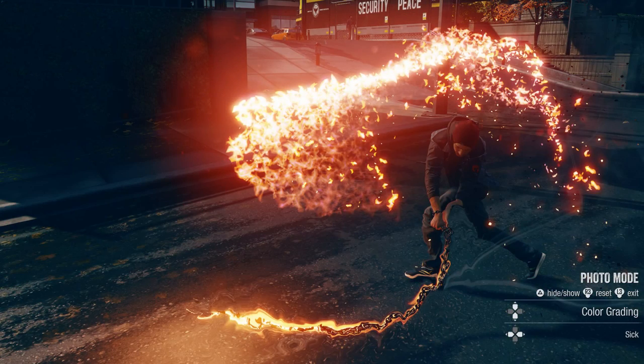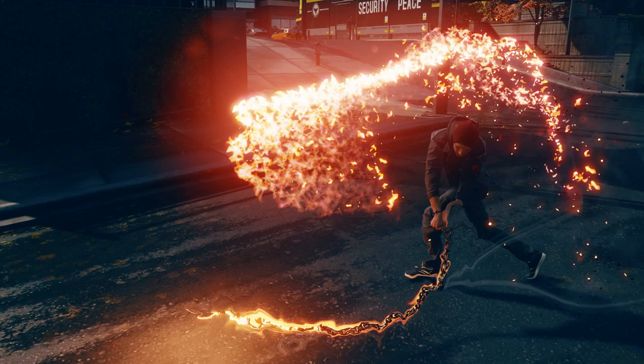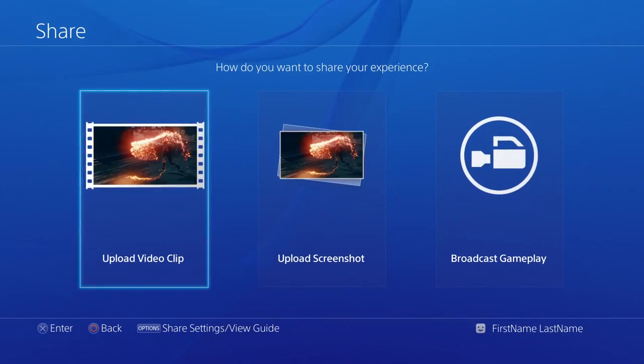So you've set up the virtual Pulitzer prize-winning photo — now what? Easy! Hit Triangle to hide the UI; it's a toggle, so hit it again to turn it back on, and use the Share button to publish your photo.